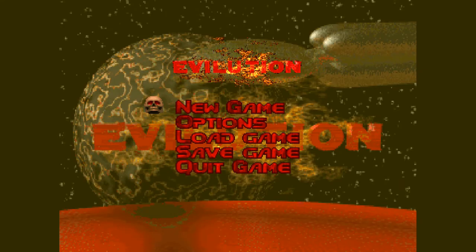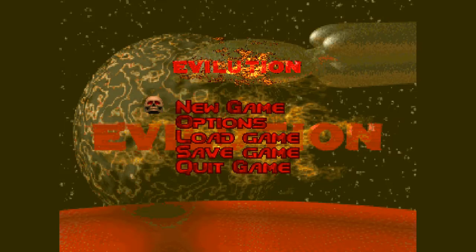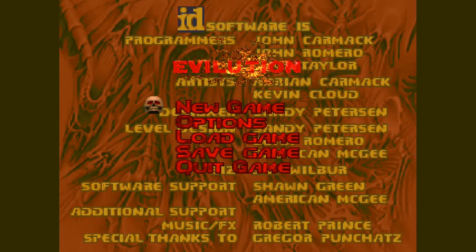TNT stands for The New Technology, and this megawad makes up half of Final Doom. It's split up in much the same way as the Doom 2 megawad — four episodes divided by messages that progress the storyline, even though I'm going to be splitting it up into three different sky textures, and six levels isn't really long enough to be an episode.